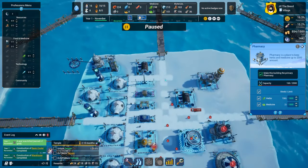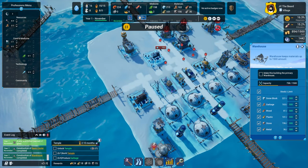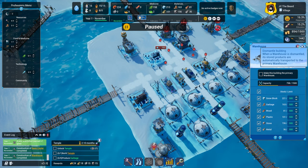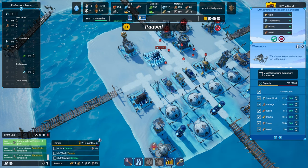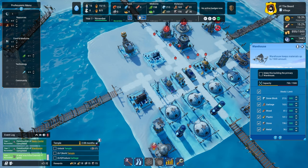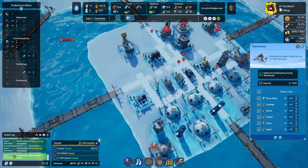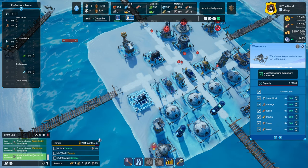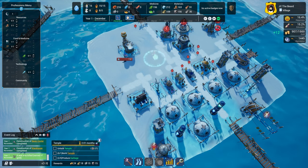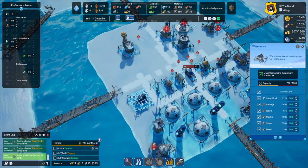What we need to be focusing on instead is moving our stuff. Let's make this the primary warehouse, and then I need to remember how to get rid of stuff. Oh — automatically transported, cool. I guess I don't need to worry about it as long as I just dismantle the building after everything gets moved over. That is so nice that the game just takes care of that.